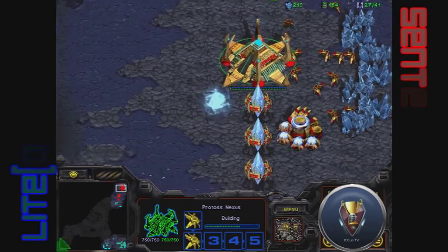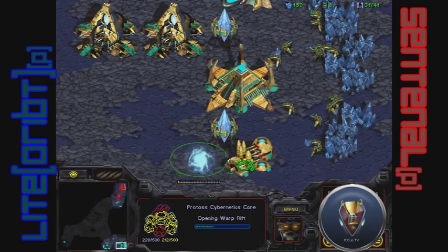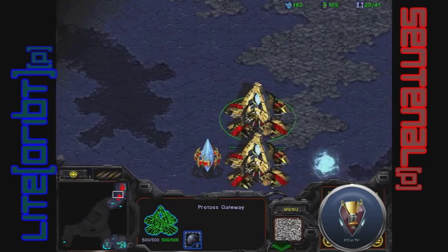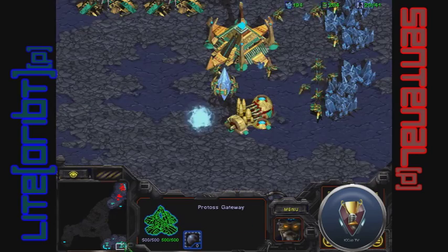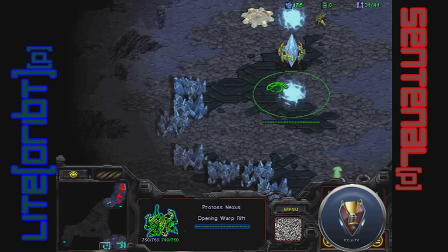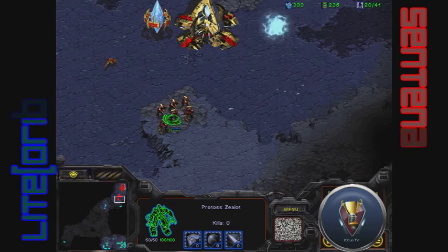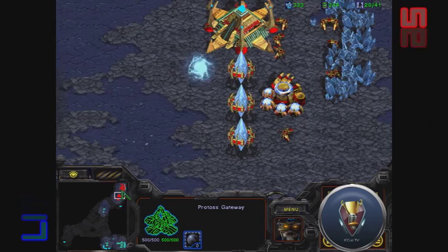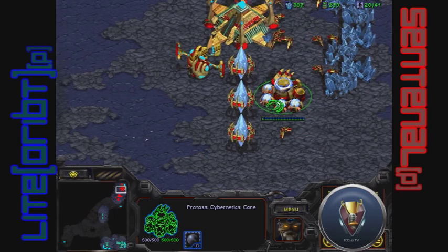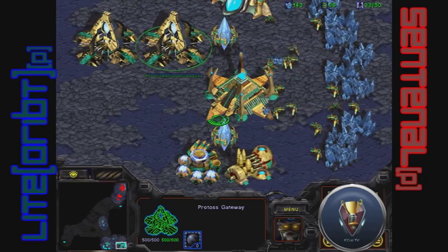This won't allow him to get any expand up, but will allow him to get more tech up. His tech will be slightly delayed as he won't have a cyber core while his opponent is already getting a citadel of Adun — so he might be going DTs. With the cyber core delayed, he'll most likely have to go into a robo facility. He's pushing out and even has a third gateway up, which is surprising, but I wouldn't be surprised to see the Templar Archives shut down right about now.